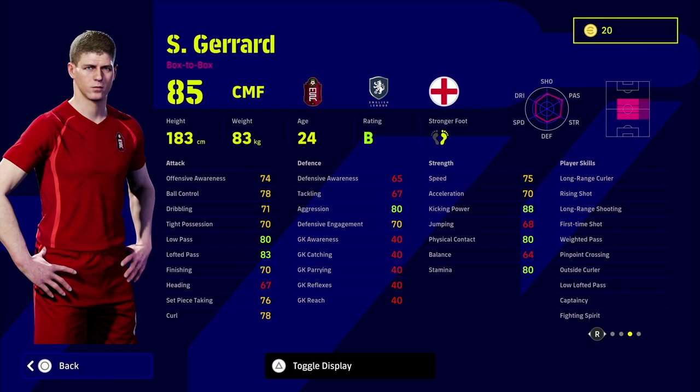Stevie G is a box-to-box center midfielder at 85 overall, going up to 95-96 overall, and even higher if you want to max him out. A couple of downsides to this card as a center midfielder: he doesn't have any dribbling or defensive player skills. That means you'll have to use him as more of an attacking-based center midfielder, passing the ball forward rather than dribbling. Defensively you'll be lacking a bit — he doesn't have interception, blocker, man marking, or sliding tackle. He does have fighting spirit, but he's more of a box-to-box with shooting. If you're using Stevie G, you need to be doing stunning passes and stunning shots, which means getting space on the ball, because he doesn't have high tight possession or high balance.